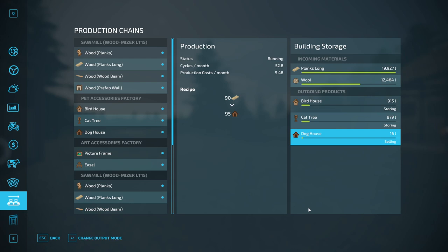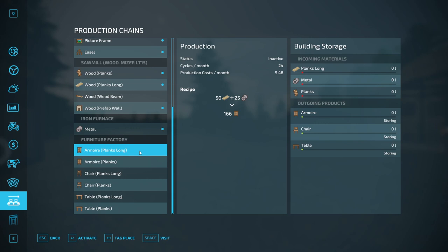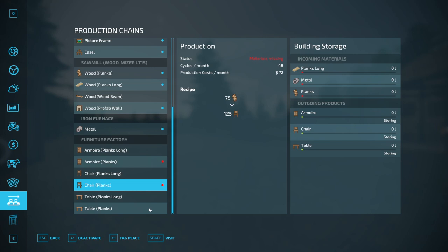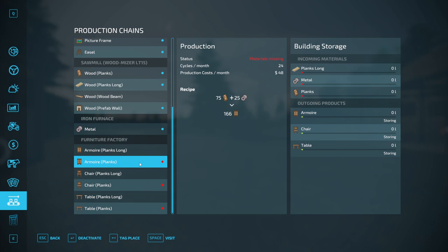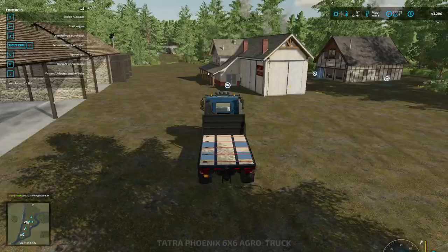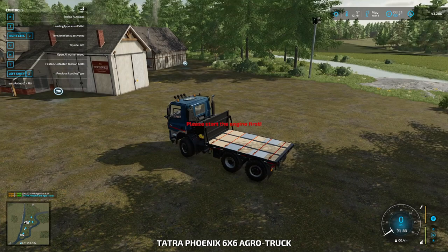Now we're going to be making all kinds of stuff. Some of it's going to sell automatically, and some of it will not. I'm just going to activate the planks version here. Regular planks are distributing and regular planks are distributing — okay, I think we're good. We'll just have to see if they actually... So we're going to see money trickle in. I am going to go get some of these planks and drop them in right away to get things going a bit.